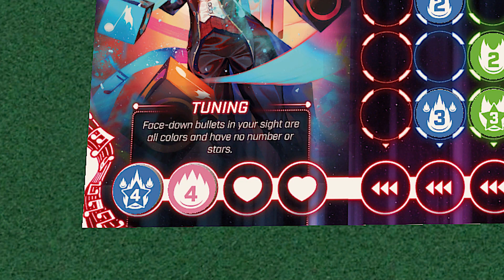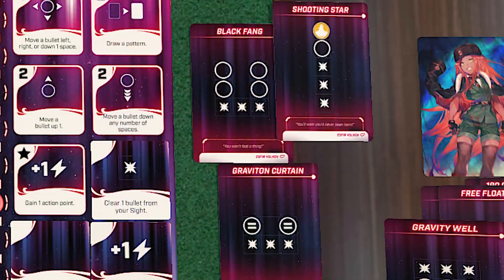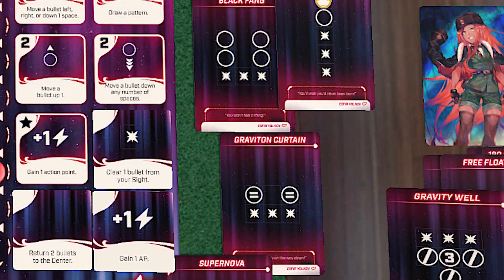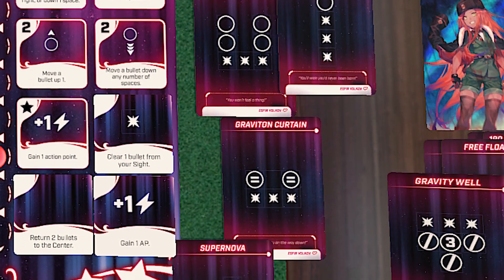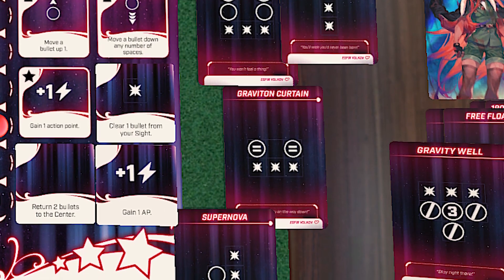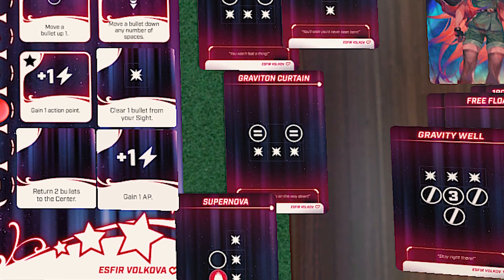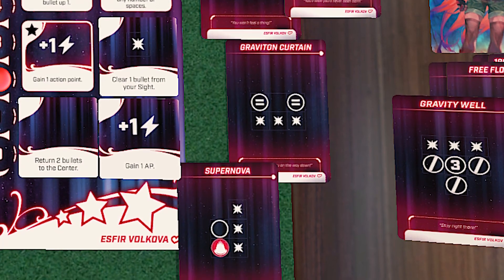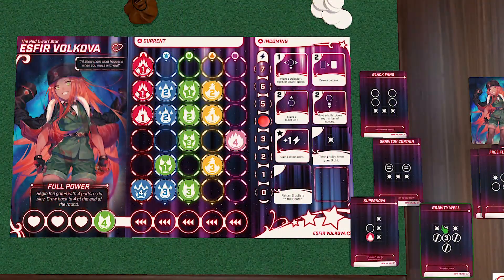In order to keep that damage from piling up, you're going to want to clear those bullets. You'll be doing this with the help of pattern cards. Each heroine starts with a unique deck of pattern cards, and you'll have some drawn at the beginning of each round. On a pattern card, you'll see some spots that are taken up by bullets.